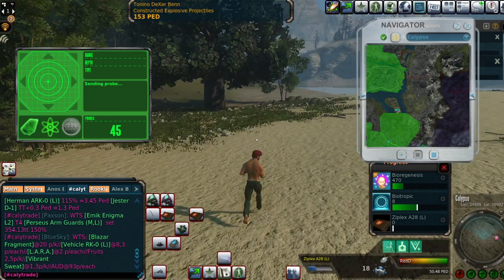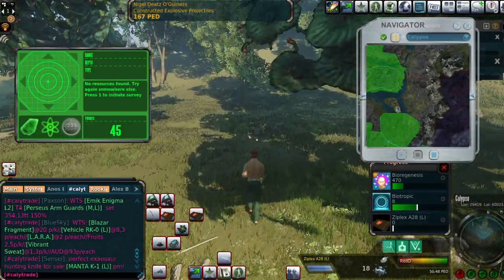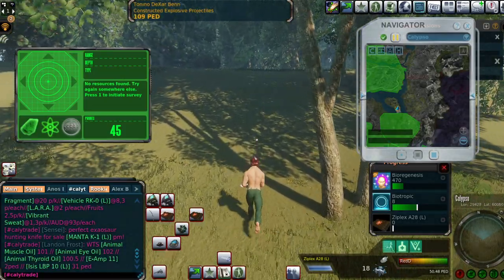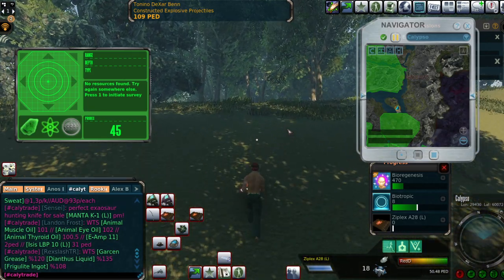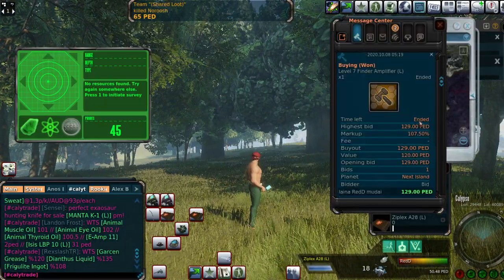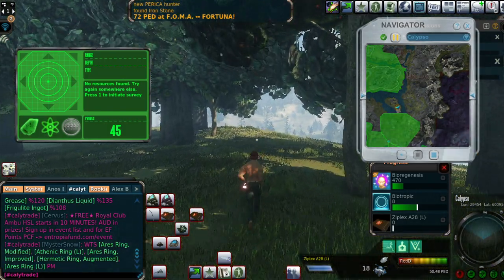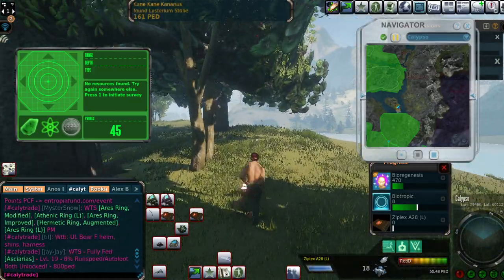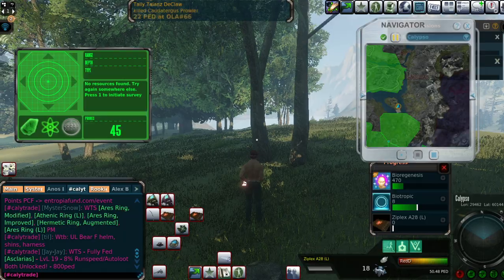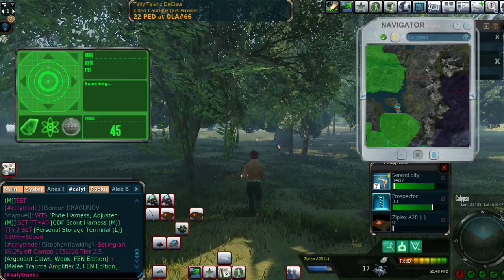Second drop — 91 meters away. 45 PED for probes, 166 PED was the amplifier itself. I feel like it might genuinely be better to use D-class mining amp instead of level 7. Let me check: the last time I bought a level 7, I paid 9 PED markup. For the D-class, which is stronger, I paid just 6 PED markup. So I'm paying nearly half the markup and still getting something stronger. Maybe that's why my friend advised me to switch to D-class.